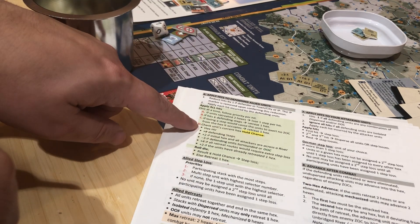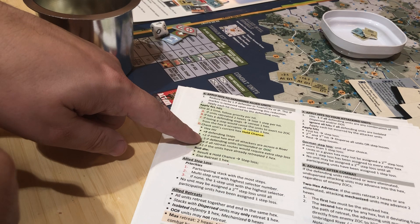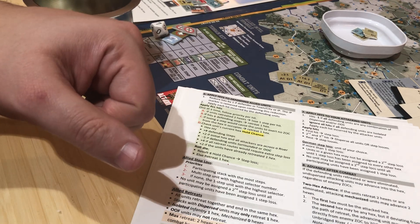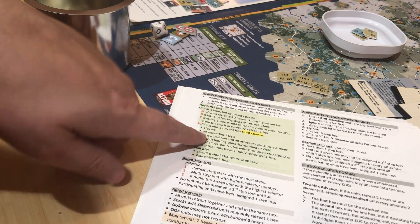The reason I'm reading this is because we're going to do D, and if I determine that they're going to take a hit, it's only going to be to one of the two units. Because there's two different units there. Number of hits and number of defending steps - there's four.